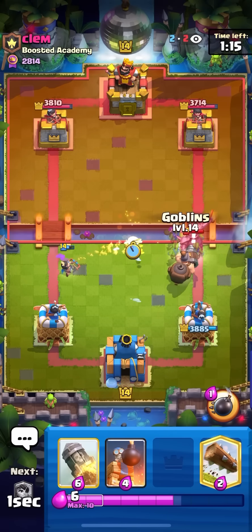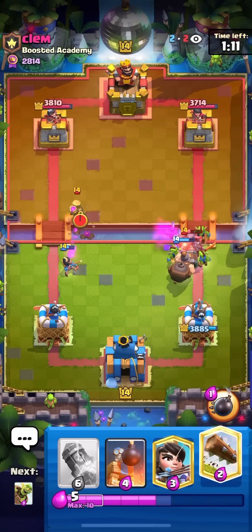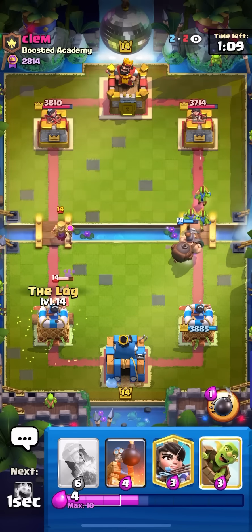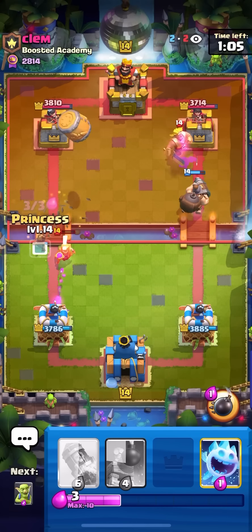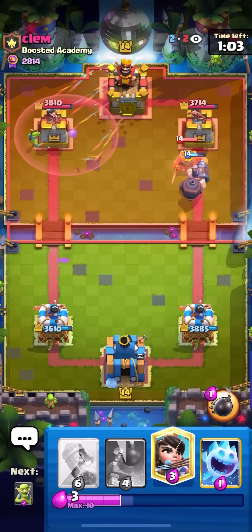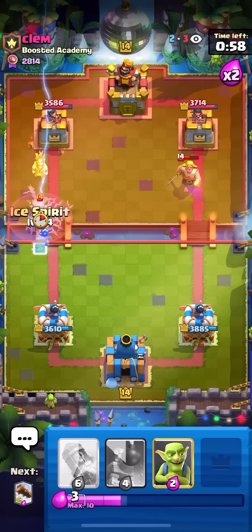I'll go for my Ice Spirit and then I'll go for my Goblins just to surround the P.E.K.K.A. and keep the Mighty Miner alive. Really bad Mother Witch by him — I don't agree with that. I'm just going to go for my Log here on the Mother Witch. I'll go for my Goblin Barrel on the left as well, and once he arrows I'll just go for my Princess. Yeah, he put that right as he hit 3 Elixir, so he can't really defend this right away.